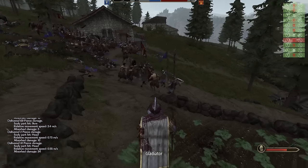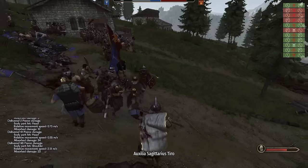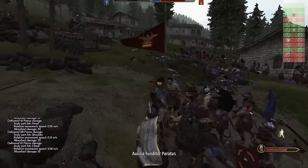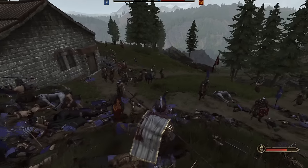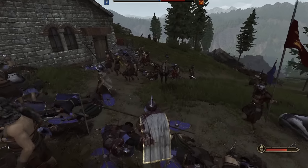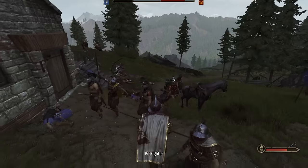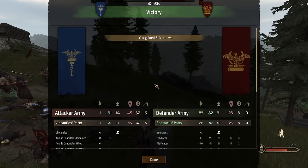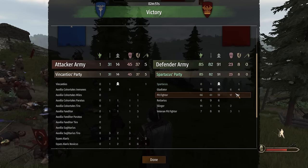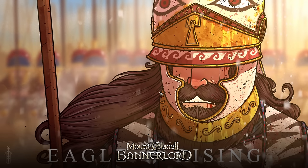We jump in and stab the archers in the back. That was a quick slaughter but it does look like we lost a good amount of our gladiators. We're going to have a lot of equipment to use after this battle. Poor Spartacus got knocked down, but we do have a lot of upgrades. We really need to get as much gear as possible to defend ourselves.